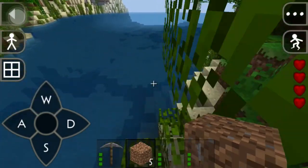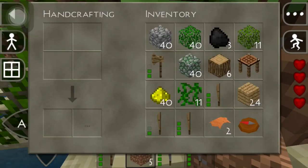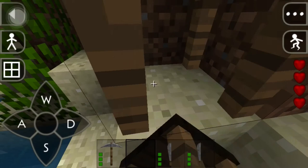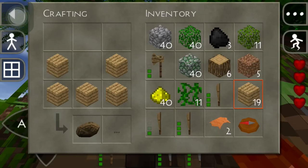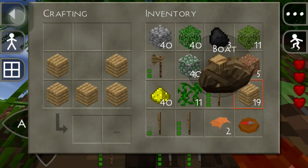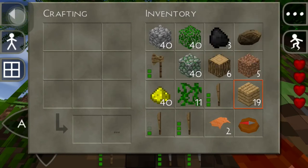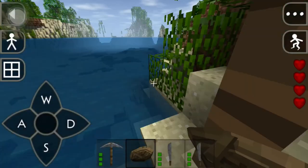It's Survival Craft, baby — we got boats! In fact we can do that right now. Wait — swim? What am I talking about swimming? You don't swim in Survival Craft! Oh, I picked that back up. There we go, let's get that boat out. I know — I'm hungry, we gotta get something going.